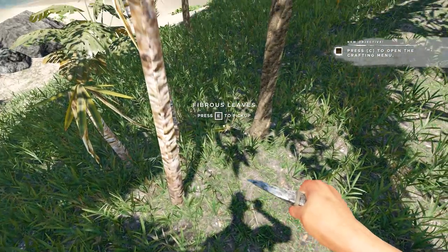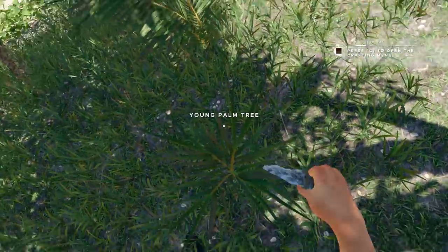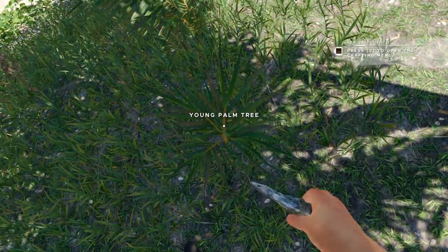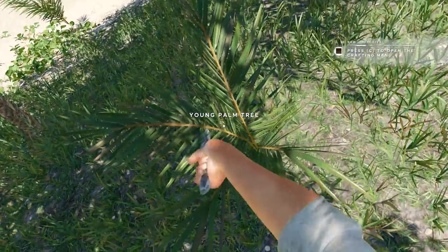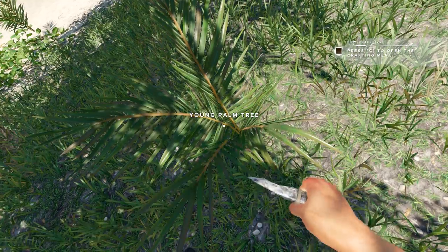Right now I'm picking up Feverus Leaves here. The reason I'm doing that is these little things are going to make themselves into some cordage — twine. You'll be able to build that up. I'll show you guys that in a second. We'll just chop these little suckers up.